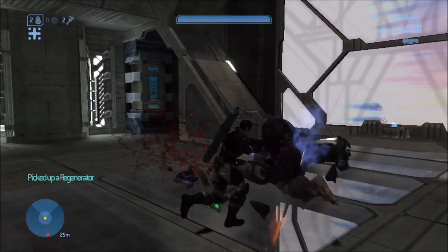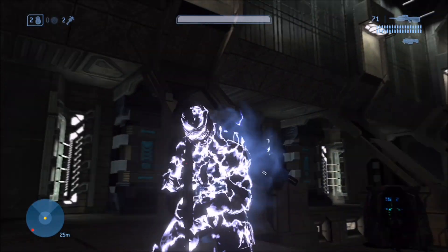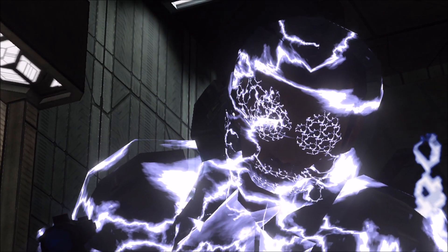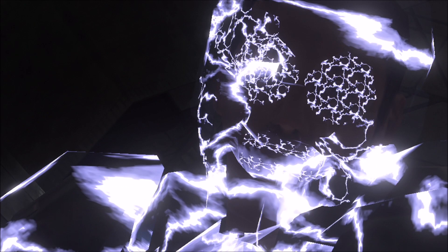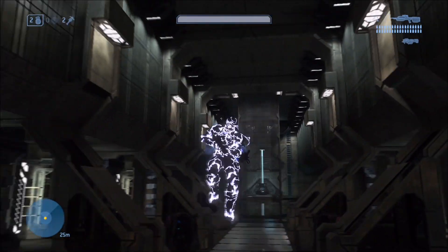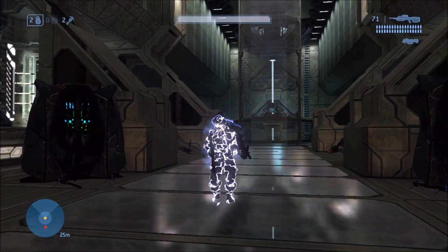Now as for the invincibility, let's grab one from the Brute Chieftain here and go ahead and activate it. Let me do that in slow motion so you can see the whole process — it's actually pretty instant. At first glance it looks like nothing's wrong with the marine, but if you look at his face closely, you'll notice that the invincibility actually wraps around his mouth and eyes and forms — I can't even describe this — oh my god, this is just as scary as the other one. It's like some monstrosity, like that one electrical villain from the Amazing Spider-Man movie. Invincibility is also just as freaky.